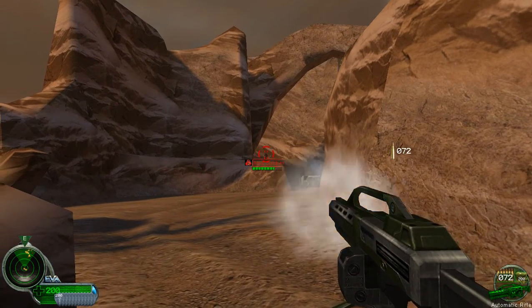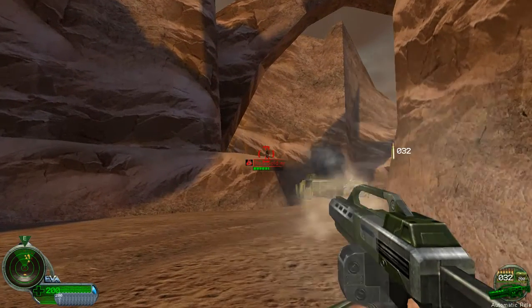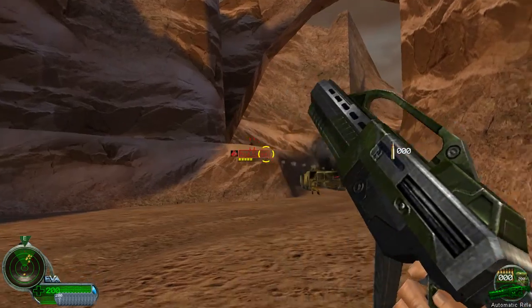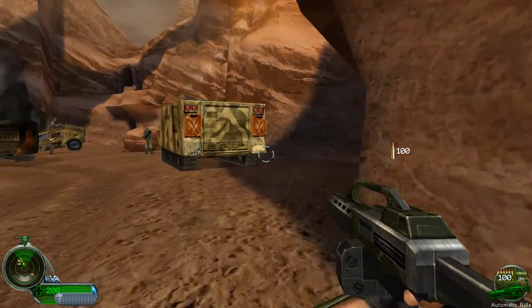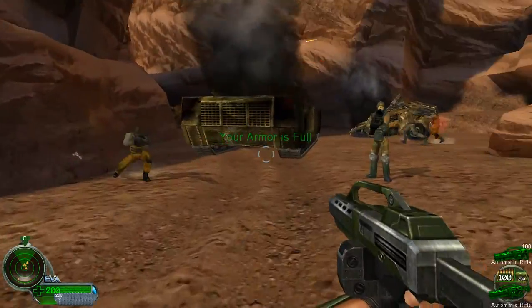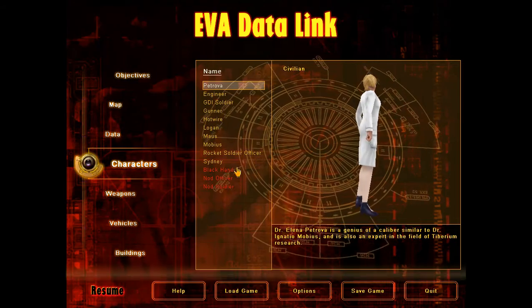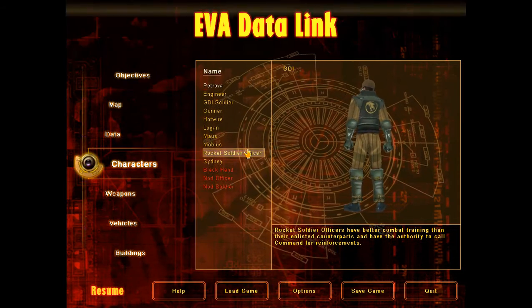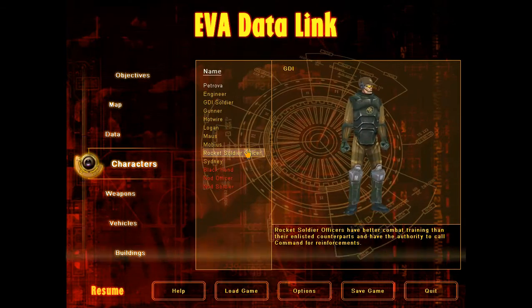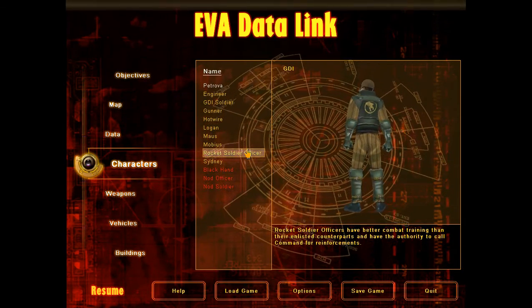Go, go, go! We're hit! There's nowhere to move! Where are those reinforcements? I'm going out! Kill them all! Another drop — take it out! Rockets look through officers on better combat training than their enlisted counterparts. I have the authority to call command to reinforce.